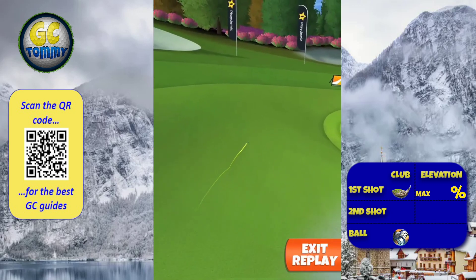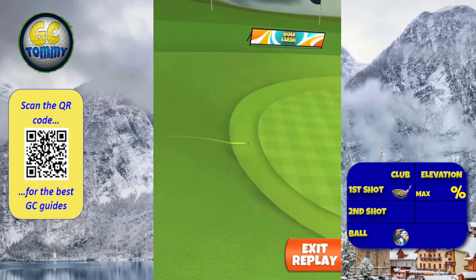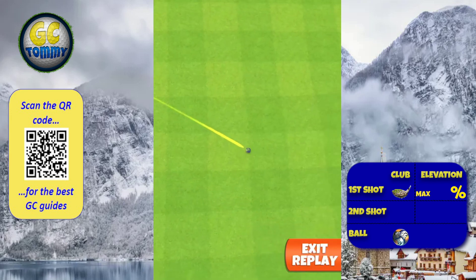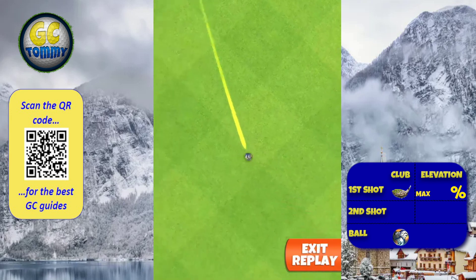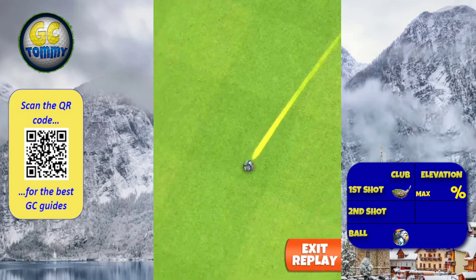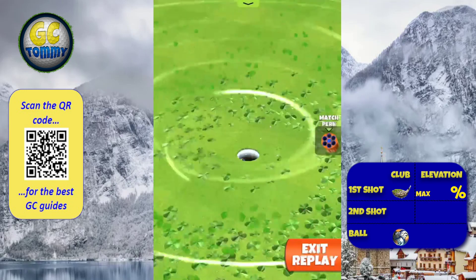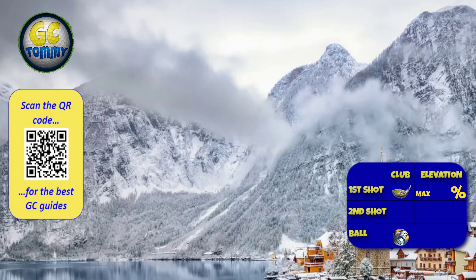The ball goes up the hill as normal on this par three NASCAR part, then it rolls down. It's impossible to actually read if it's going to go in the hole or not — but it drops in for a hole in one, dead nuts, on hole number two.